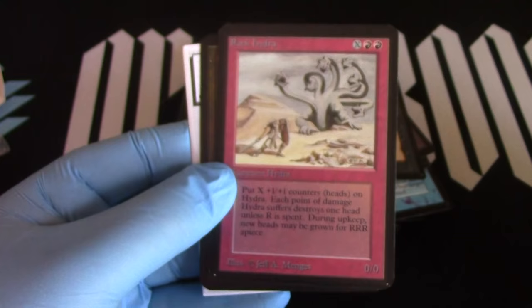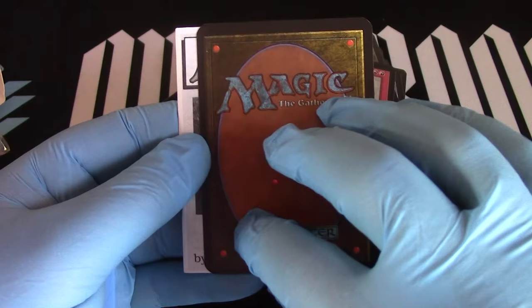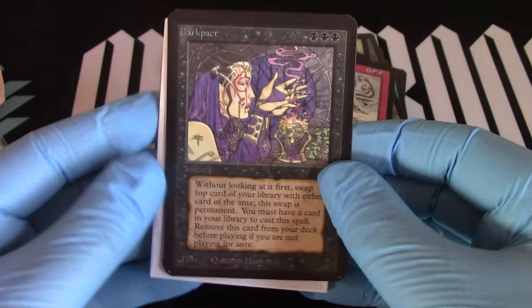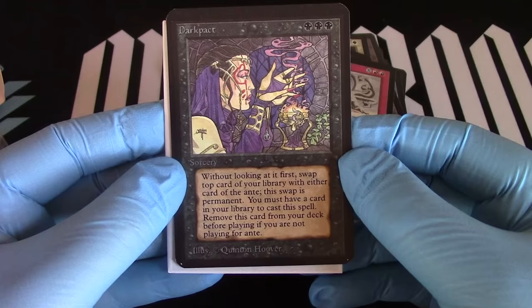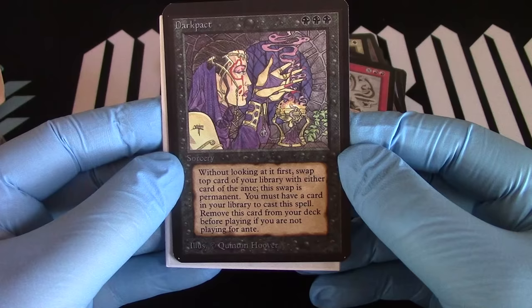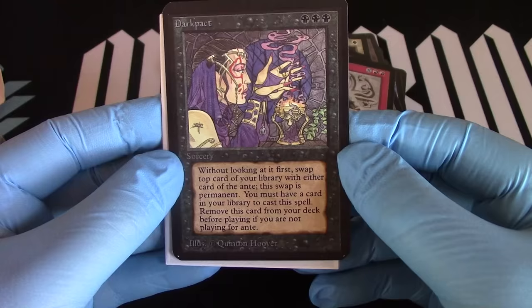Ending with the next alpha rare — let's do this, are you ready? Dark Pact and insertion — there it is. Three black. Without looking at it first — swap the top card of your library with either card up to the ante. This swap is permanent. You must have a card in your library to cast this spell. Remove this card from your deck before playing if you are not playing for ante. Ante. And a manual.